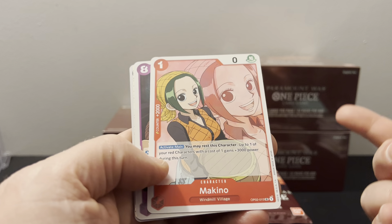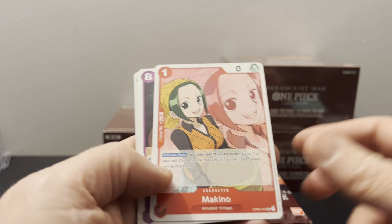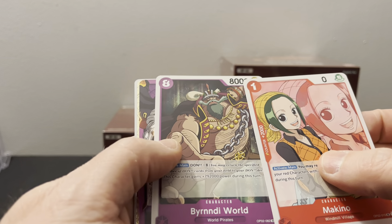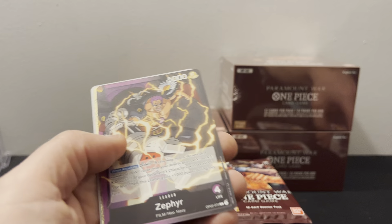So you may rest this character — up to one of your red characters with the cost of one gains plus 300 power during this turn. The cool thing about that is if you have Nami the searcher, that's a 2001 drop, you can put her down, rest her, give Nami 3000 power — makes her 5000 power — then put a Don on Zoro, and she goes to 6000 power. So that's pretty crazy.